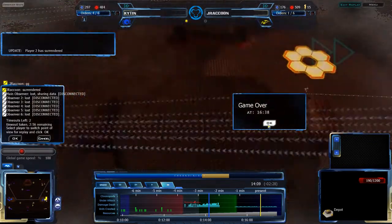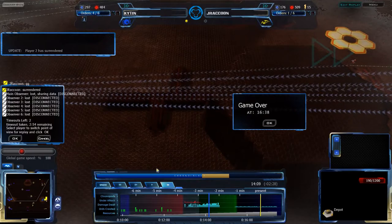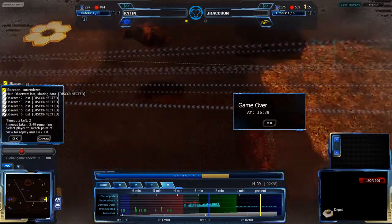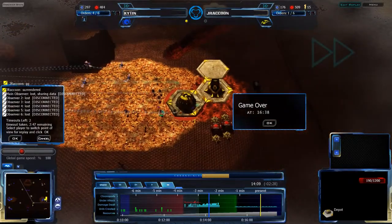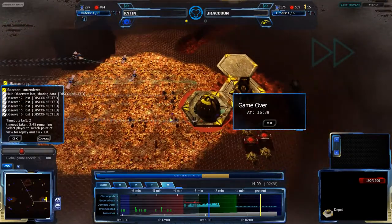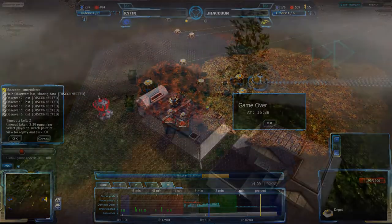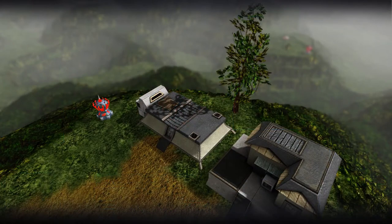Jay Raccoon surrenders. Yep, that's the game. That barely took advantage of the fact that it was playing Assassin mode, but it worked. Jay Raccoon surrenders after a pretty lopsided game. I don't think Khyton ever really didn't have the upper hand. Anyway, I hope you enjoyed that. I'll have another game coming up shortly — stay tuned.